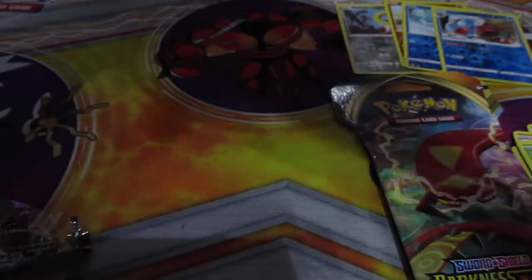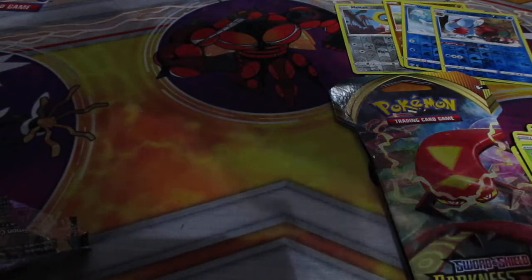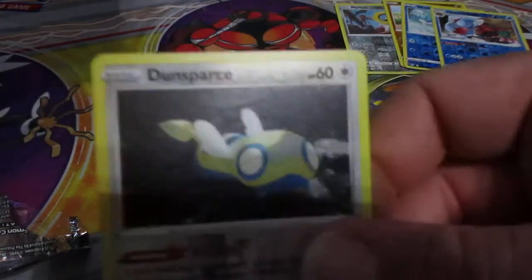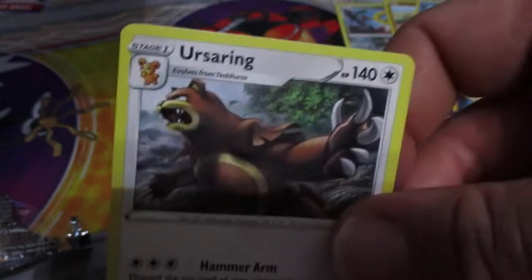Alright, two packs left — let's see what we get. Nothing good so far. Pack five: Clink, Skiddy, Pan Sage, Colette, Vanillite, Reverse Dunspares, Volcarona, Energy Card, Relicant, Yellhorn, Verserine, and here's the code card.